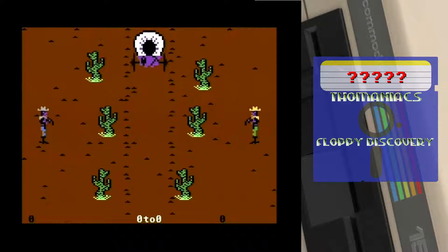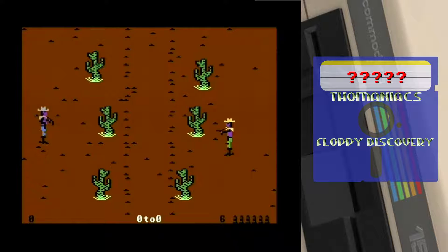Wollen wir mal gucken, ob es startet, beziehungsweise was uns da erwartet. Wie Sie sehen, sehen Sie erstmal nix. Hoffentlich ist das kein Zweispieler-Game — zwei gegeneinander oder so. Kann ich hier mit dem Feuerknopf was machen? Ich lade nach. Das sieht mir fast wie ein Zweispieler-Game aus. Also, wenn man schießt und alles verschossen hat, muss man erstmal hinter dem Kaktus wieder nachladen. Ich frage mich, kann man da irgendwie die Anzahl der Spieler mit den F-Tasten einstellen?